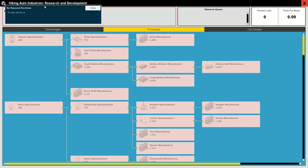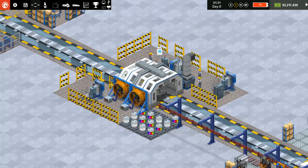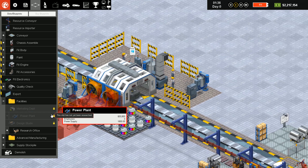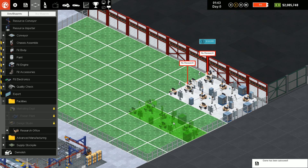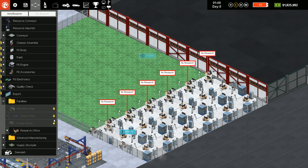To carry out any research you need to place one or more research facilities, found inside the facilities folder in the slot picker on the main screen. I told you I was going to make a bunch of these. Research is really important and it's really easy to fall behind — there are two competitors in this game. That gives us some research offices.